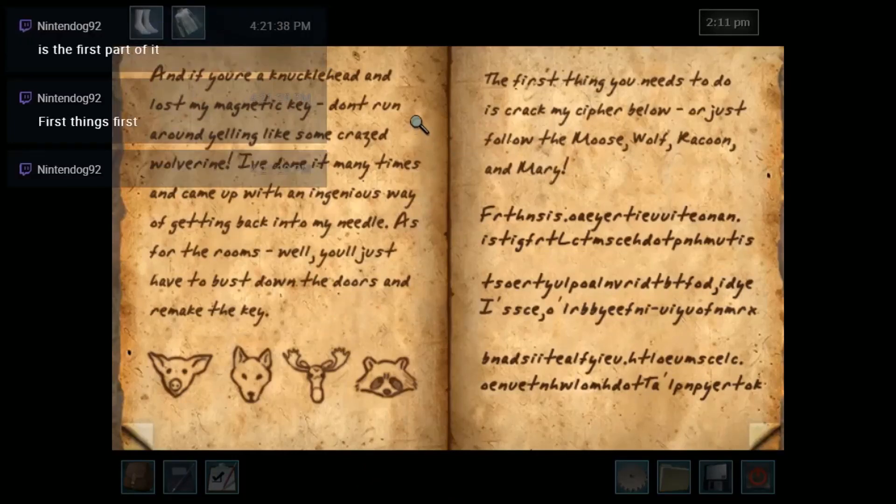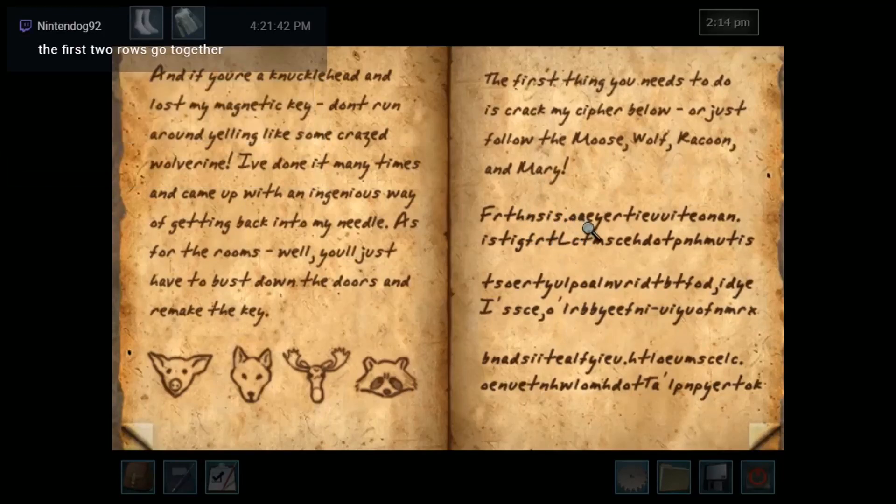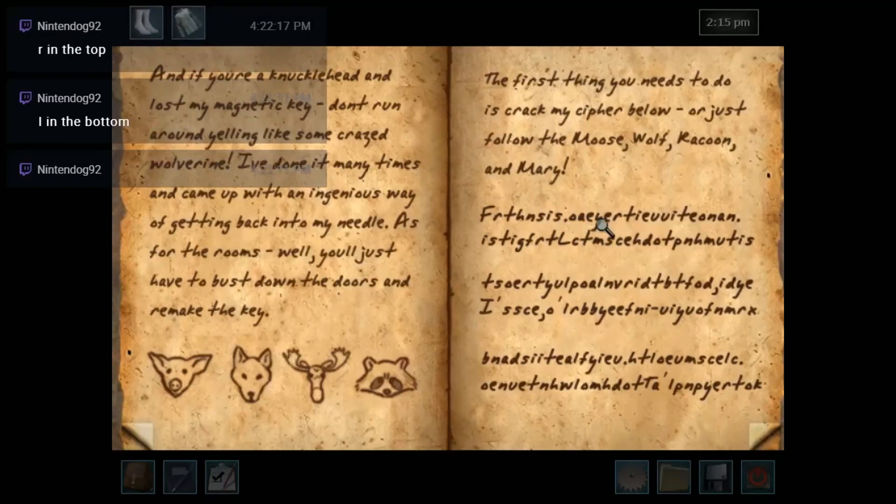First things first — it's the first part of it. First two rows go together. First... first... thing... things first... locate. I got it now — 'first things first, locate.' Locate locate... something or another... something — yep yep. I got it! 'First things first' but then I'm stuck here at 'locate.'